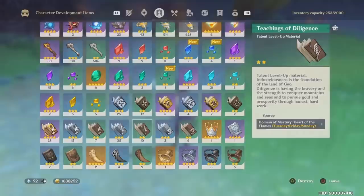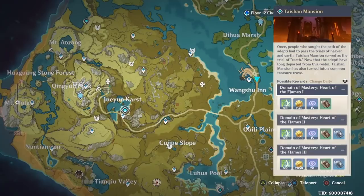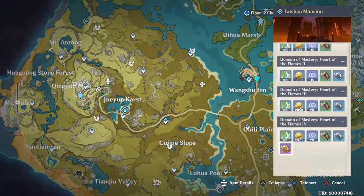You get those by going here on the map and farming Taishin Mansion every Tuesday, Friday, and Sunday. On Tuesdays and Fridays it will be Diligence, and on Sunday you can pick whichever domain you want, so you'll be able to get Diligence then as well.